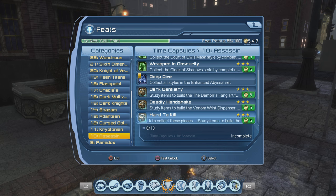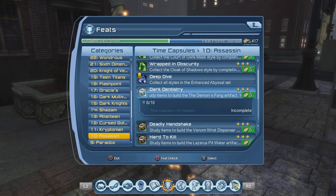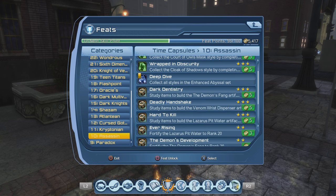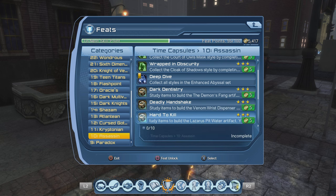I'm going to get 10 first and then show you how it's going to pop the Hard to Kill feat. Also, doing this will get you items for the Venom Wrist Dispenser artifact and the Demon's Fang artifact as well — you'll see 0 to 10 for each. But this video is about the Lazarus Spit Water artifact.